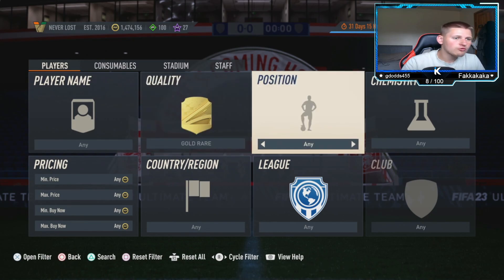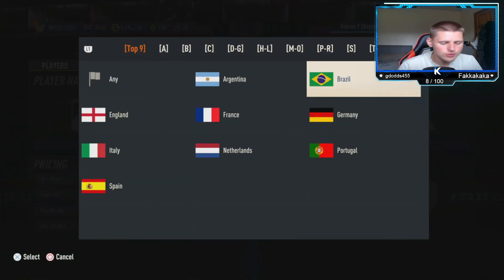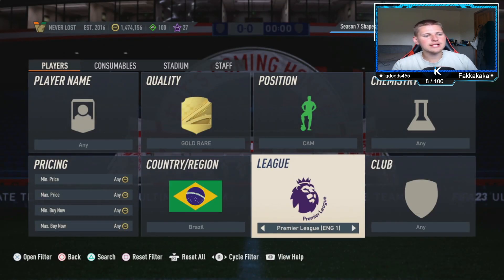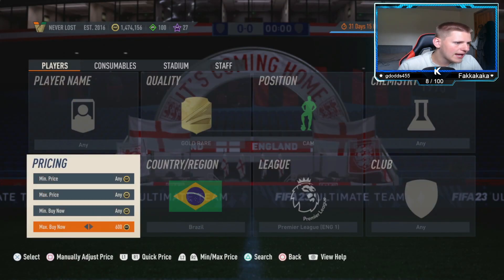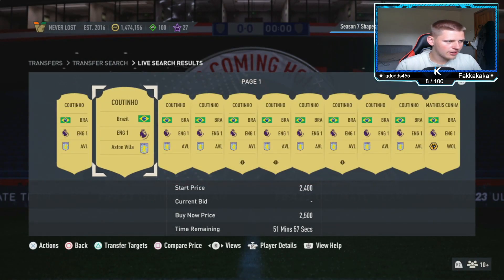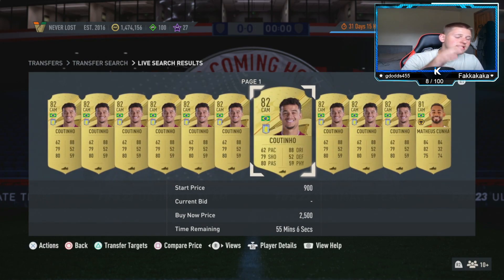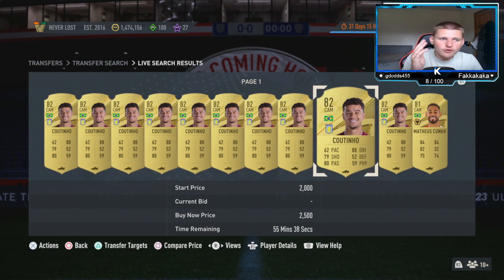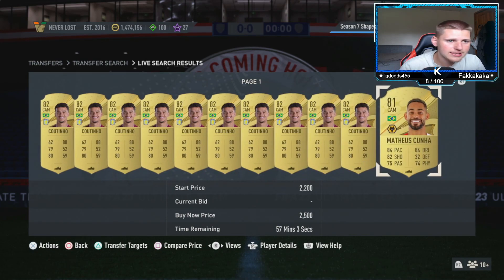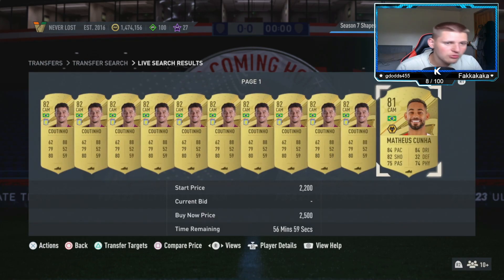The low budget method is an 87-rated gold rare filter. Set position to CAM, chem style to any, nation to Brazil, league to the Premier League, and club to any. Find the buy now price — they're currently sitting at about 2.5k. There are three players in this filter, but two are the ones you want: there is one player you do not want to pick up, which is Mateus Cuña.